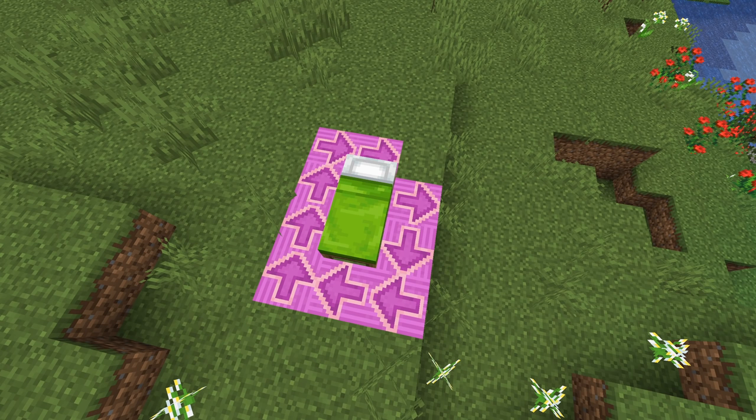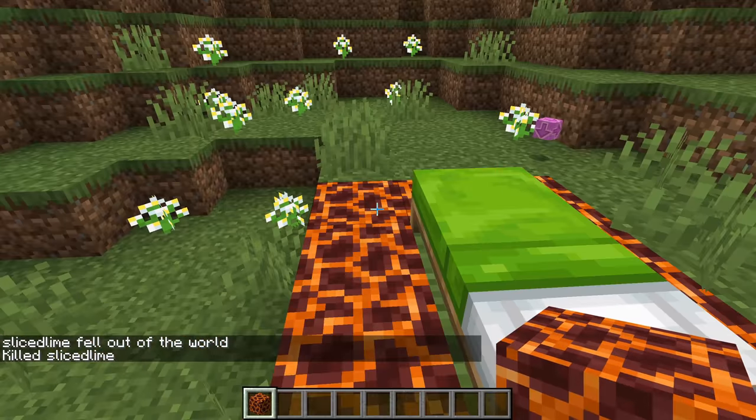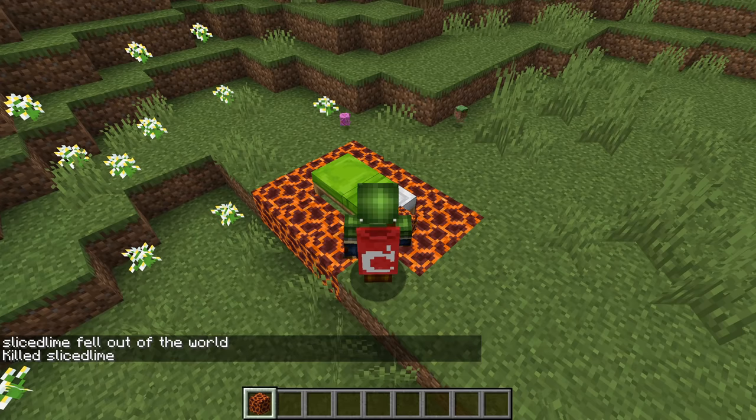Beds will prioritize the side of the bed that you entered from, and then will try different spaces circling around the foot of the bed all the way up to the head of the bed. Common for both of these: when you respawn, you will now be facing the block that you respawned at.